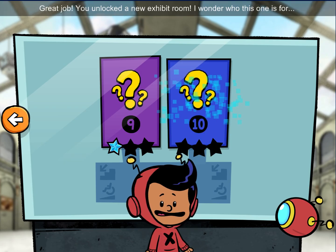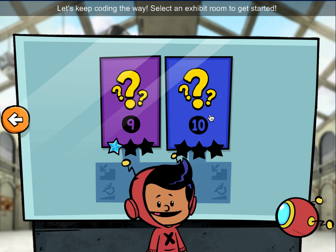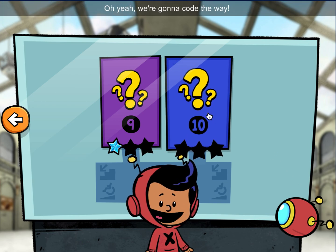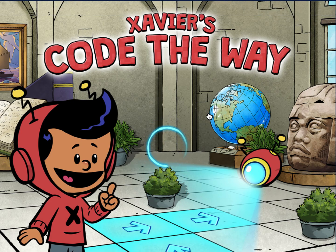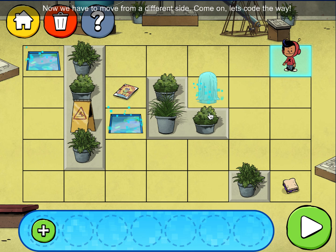Great job! You unlocked a new exhibit room. I wonder who this one is for. Let's keep coding! Oh yeah! We're going to code the way! This exhibit is even bigger and different. Now we have to move from a different side. Come on, let's code the way.